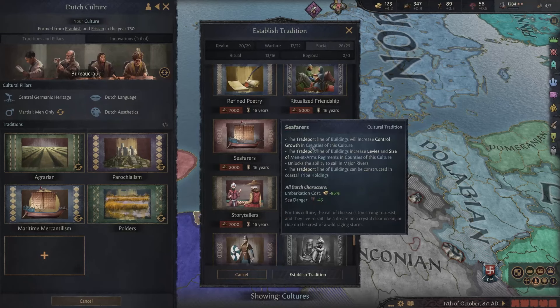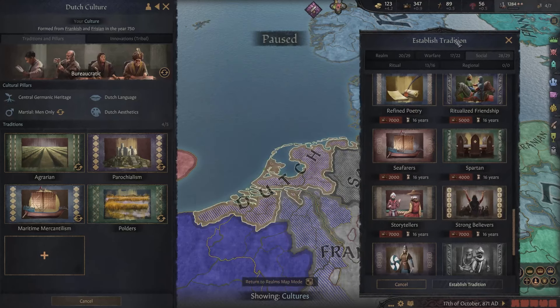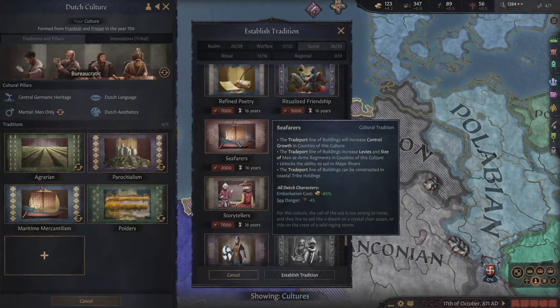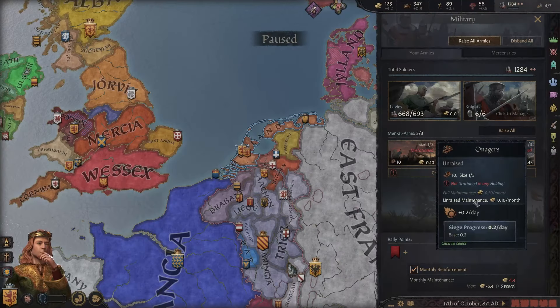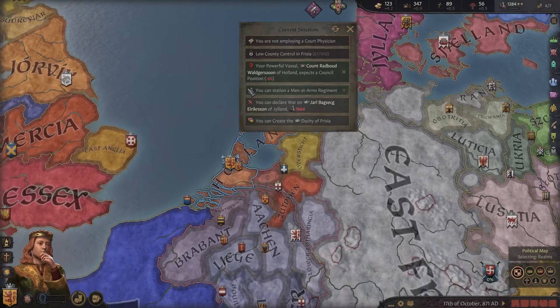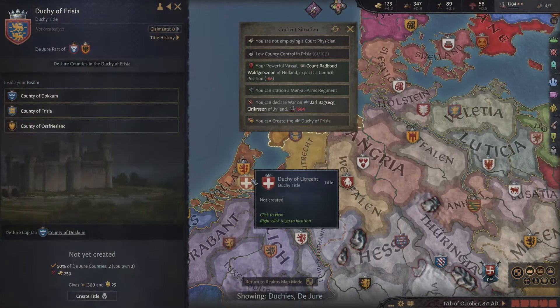We also want the Seafarers cultural tradition — it doesn't cost too much but gives huge bonuses to the trade port. The Dutch were pretty maritime people with a lot of sea access. Seafarers gives more control in counties with a trade port, more levies, and extra men-at-arms regiments, so you can get your men-at-arms to huge sizes — very helpful in waging wars and defending off any uprisings. Our wife is pregnant again.